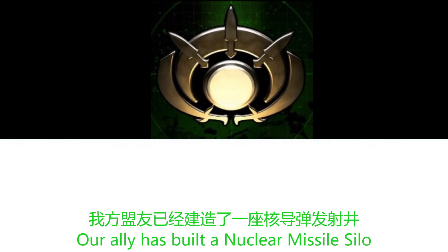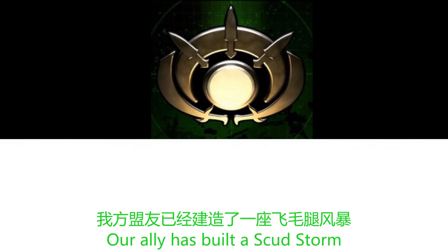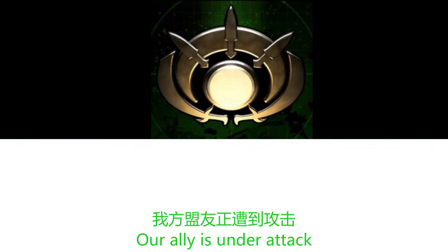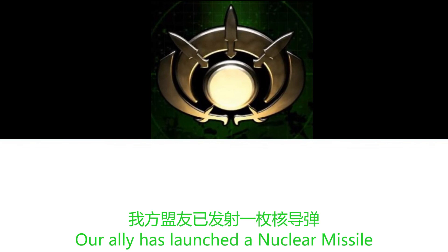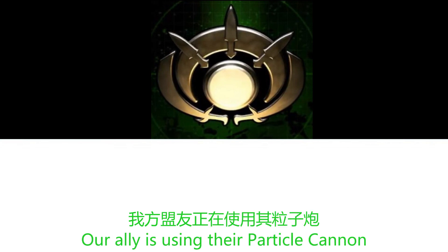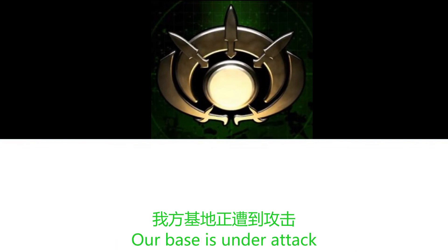Our ally has built a nuclear missile silo. Our ally has built a particle cannon. Our ally has built a scud storm. Your ally is requesting funds. Our ally is under attack. Our ally has launched a nuclear missile. Our ally has launched a scud storm. Our ally is using their particle cannon. Our base defenses are not working. Our base is under attack.